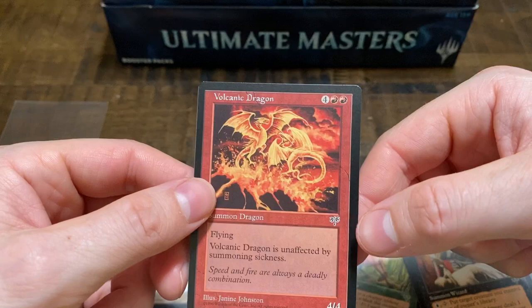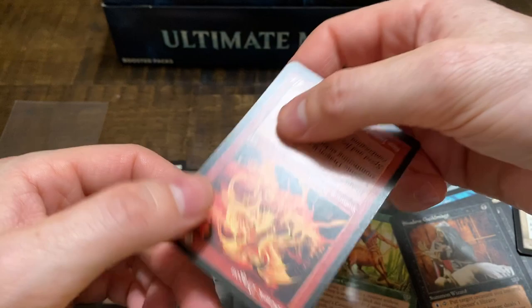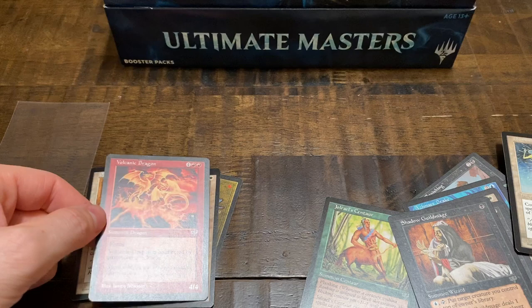So we got a Volcanic Dragon and we struck out on the Lion's Eye Diamond. These packs are about $45 each, so about $150 for three. It might be a little more now. I don't see the appeal unless you pull that Lion's Eye Diamond.